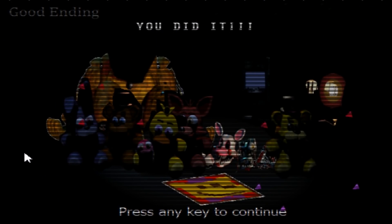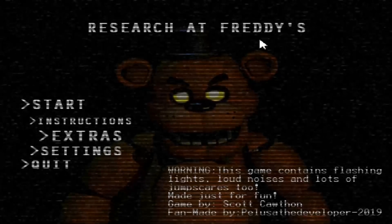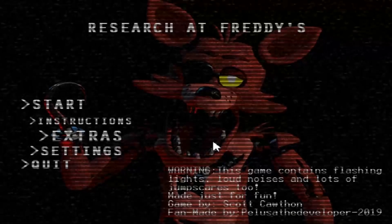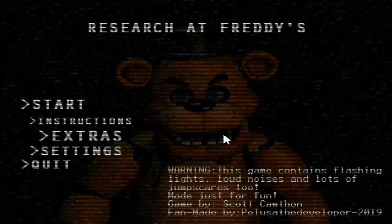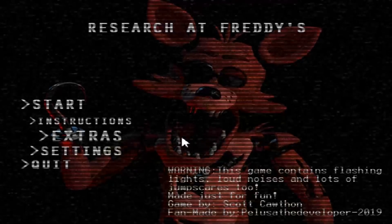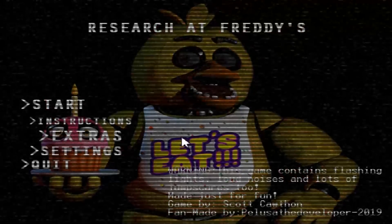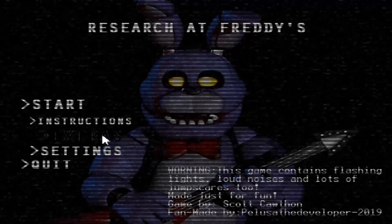We got the good ending! It says 'You did it, everything went well on that night.' Hit any key to continue. So that's Research at Freddy's — you basically collect 10 items while dodging all the animatronics. The hardest is Golden Freddy. When you collect all 10, the night goes crazy and there's what looks like a Shadow Bonnie flying around. If you don't dodge him he sends you back to the beginning and you just keep repeating it until you beat it.